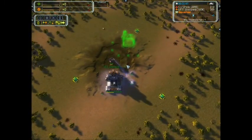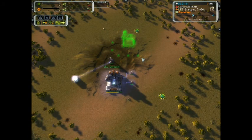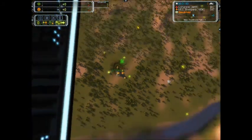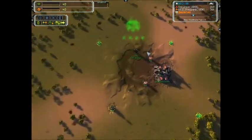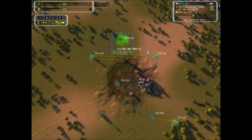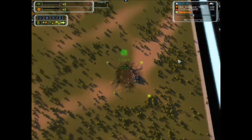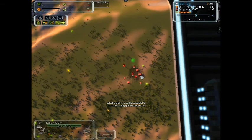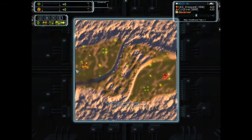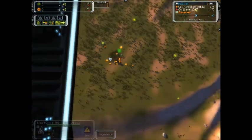Here we have US Shepard as UEF going first land, second air — seven PGens. And Congreve, Cybran, very ballsy, especially against a good player like US Shepard, going first land, second air with six PGens. So very similar build. We have an early scout from Congreve rolling around, but we have an early scout from US Shepard as well, as well as a Mechmarine.